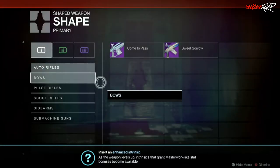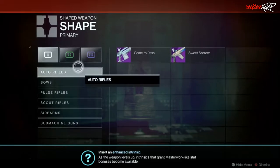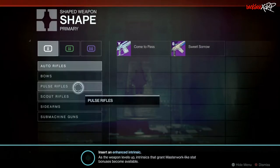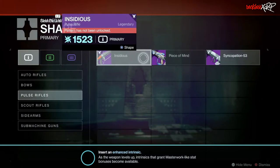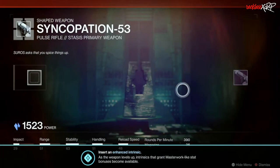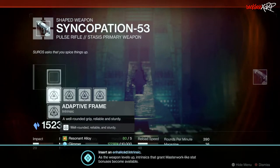Let's go ahead and start with shaping a weapon first. Before you can shape a weapon, you need to pick the weapon type and the weapon that you want to shape. Once you pick your weapon, you will need to pick the first intrinsic perk. The other perks are unlocked after you level your weapon up and reshape the weapon. After picking the intrinsic perk, you then need to pick your next four perks.